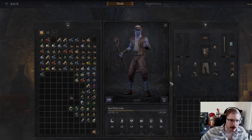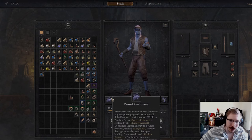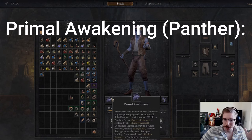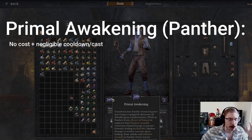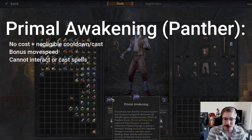So let's just read the abilities right now, because I feel like a lot of people just don't read, and there's so much information to read, obviously. Your Q turns you into a panther. This is no cost, barely any cooldown, so don't be afraid to go in and out of panther form. You are faster in your panther form, so if you're just moving, or especially running or chasing someone, just switch to panther. You do need to switch out if you want to interact with anything or cast any spells.